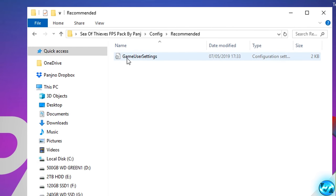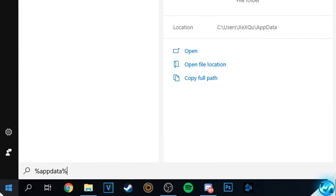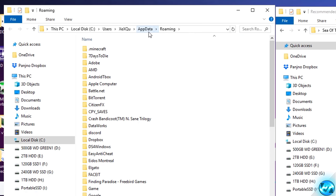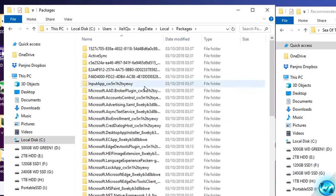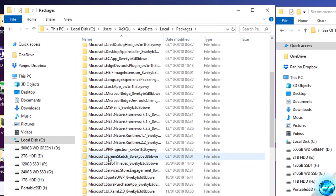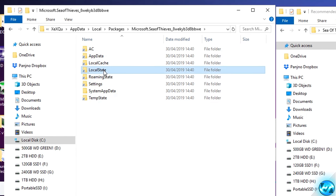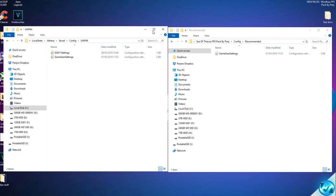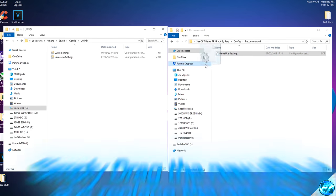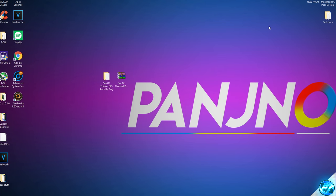I'm going with the recommended config. Inside your chosen config folder you'll find a GameUserSettings configuration file. To install it, click the Windows button, type in %AppData% and press Enter. Navigate up to the AppData folder, then down into Local. Scroll to the Packages folder, then find Microsoft.SeaOfThieves, go into LocalState, then Athena, then Saved/Config/UWP64. Drag the config file from the FPS pack into this directory and hit Replace the file in this destination. You've now successfully installed your optimized game config.